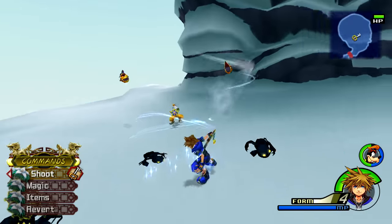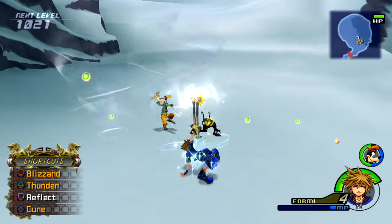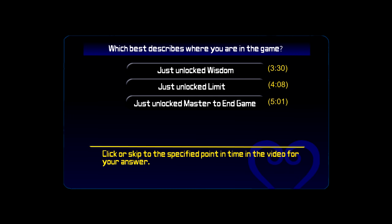Wisdom Form levels up depending on how many Heartless you have defeated while in the form — one Heartless is one EXP. You can check how much EXP you have left to level up under Status in the pause menu.